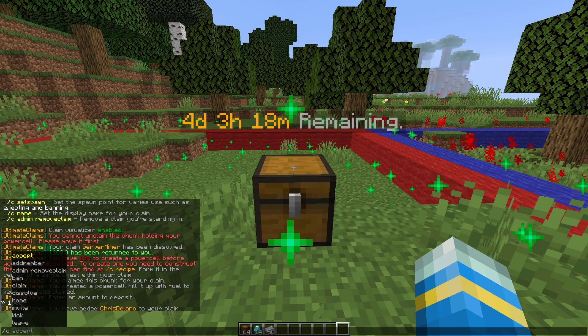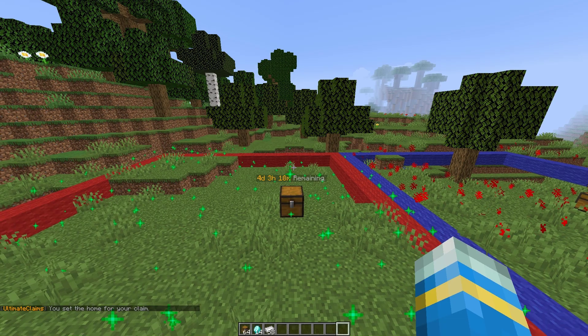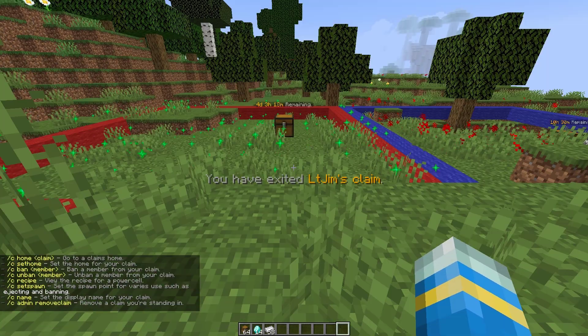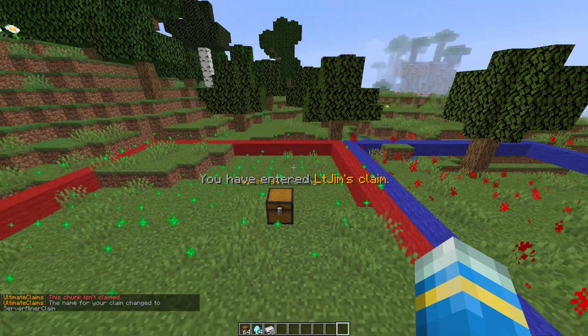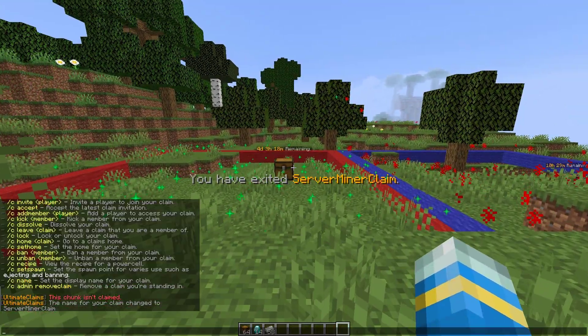If we do /c set home that's going to set a home for our claim, and then if we do /c home and then our claim name it's going to teleport us to where we set the home. Another cool thing is you can actually rename your claim to something easier. Let's do /c name and call it something — let's call it 'serverminer claim'. The important thing here is you are actually standing in your claim. Go in there and that's going to rename it — you can see the name has changed now.